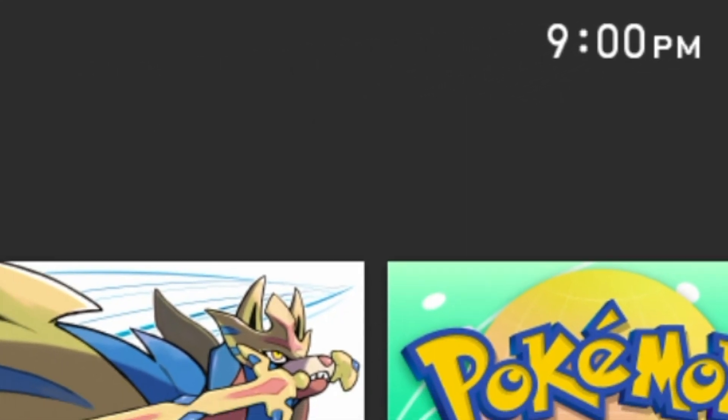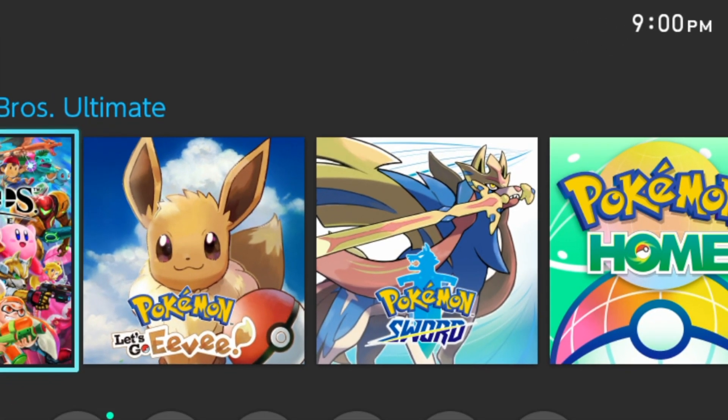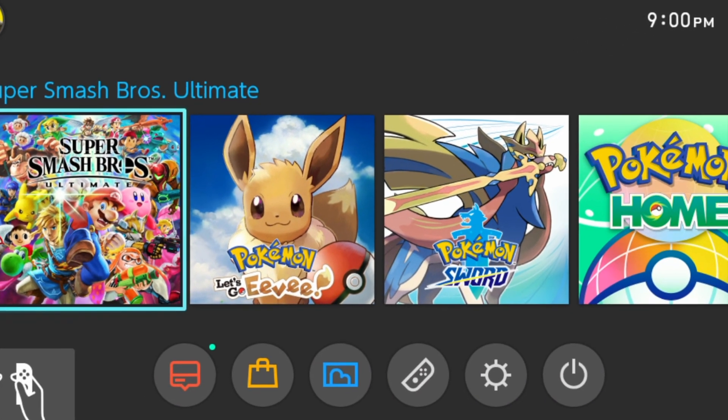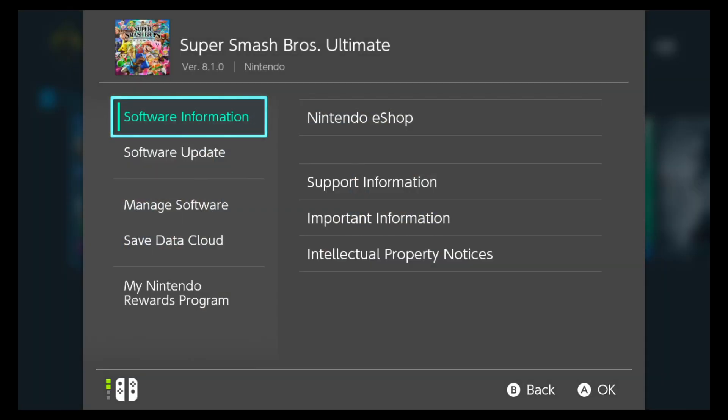October 13th, 9 p.m. Eastern Standard Time, Steve is here in Smash Ultimate. 9.0 is available so let's update.